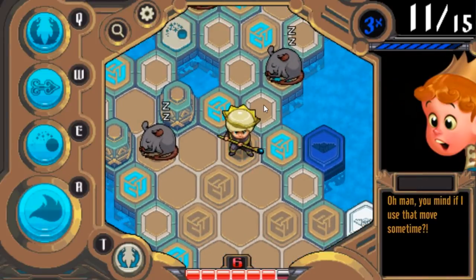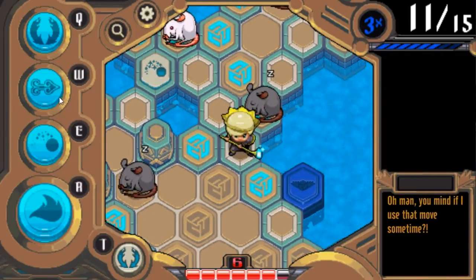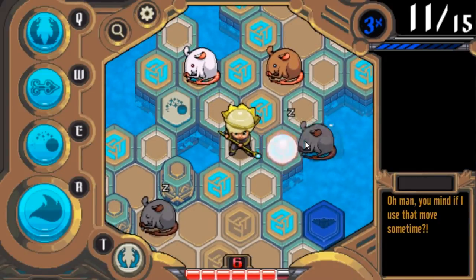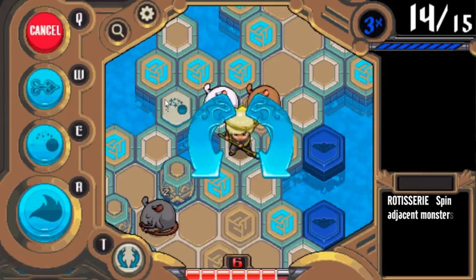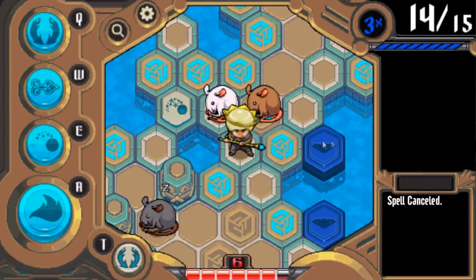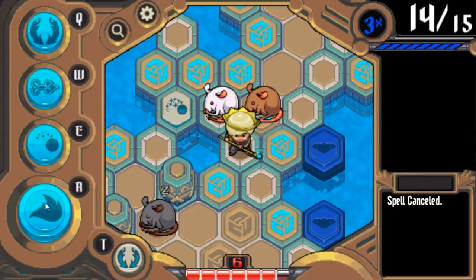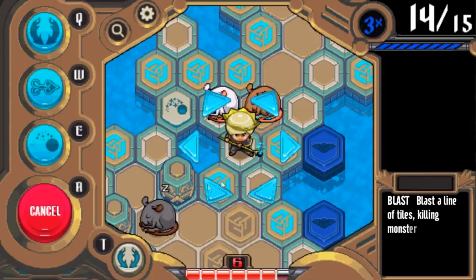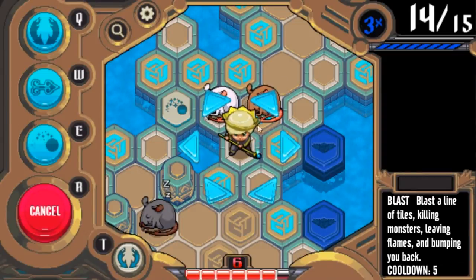Now I'm playing way under my level here, so this is going to look very easy. When you're first learning, it's not so easy. I just bumped that guy in and now I can use this — I didn't talk about this before, but the larger one is called the ultimate spell and you always have one ultimate. The one ultimate given in early ranks is called Blast, and you just pick a direction and it fries two tiles in that direction, killing anything in that area and leaving flames.